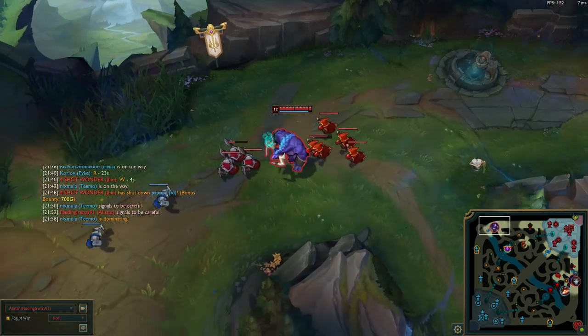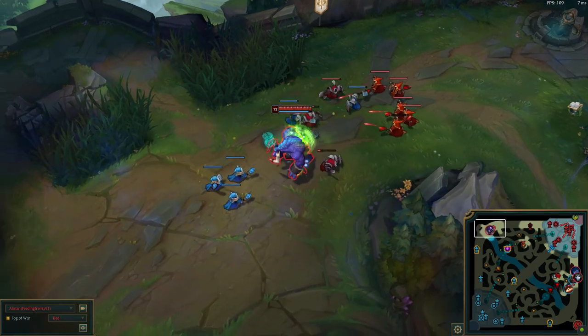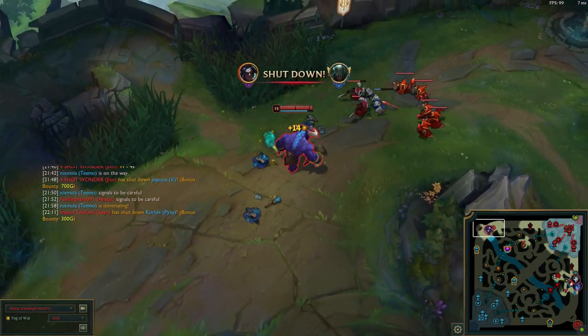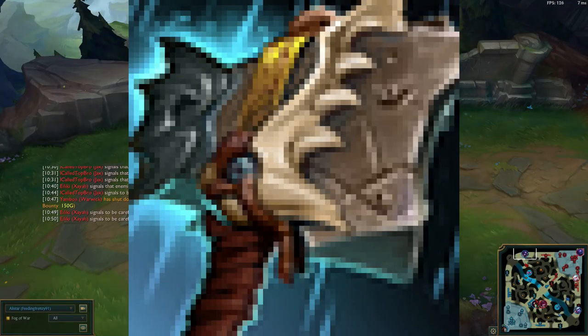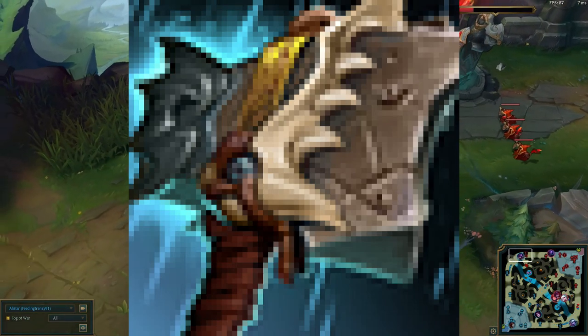For items, for top Alistar to work, I've tried AP Alistar and I don't think it works, but AD Alistar actually can work quite well. The only item I can say is really necessary is Hullbreaker. With mythics, you can pick so many — it could be Divine Sunderer, Trinity Force, Immortal Shieldbow — so I can't really recommend which one is best.